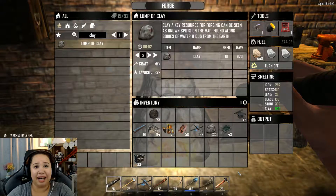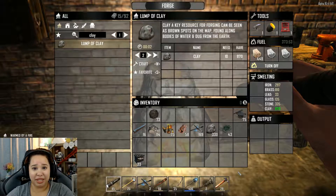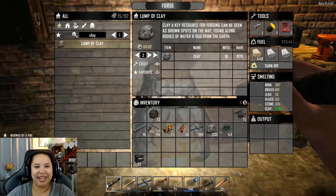So there you go — this is my quick and dirty, unorganized guide to how to use the forge in Seven Days to Die. If you have any questions, leave them in the comments below and I'll do my best to help. If I've missed anything, feel free to correct me — I'm showing you literally what I know. Thank you for watching, I'm Zombie Girl and I'll see you later, bye!